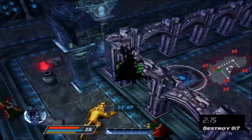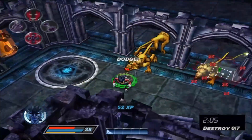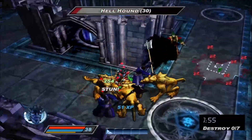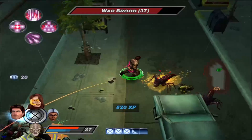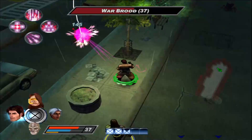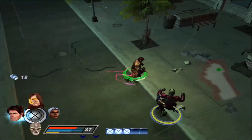Nightcrawler is still great — his teleport powers are useful for exploring the map and finding secrets, he has one of the most powerful extreme attacks in the game, a nice support that helps the party save energy, and unlike the first game he can save teammates from dying. Like Wolverine, you can put him on any team and he'll do great. Gambit gives you options: use him as a melee character, a ranged card-thrower, or a hybrid — though I wish his extreme powers were stronger.